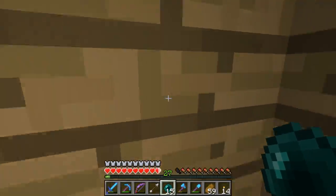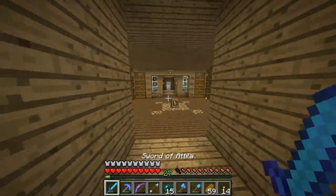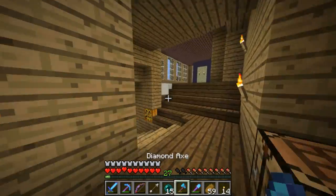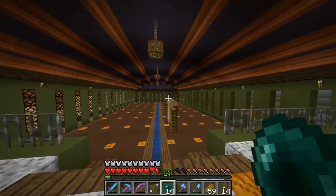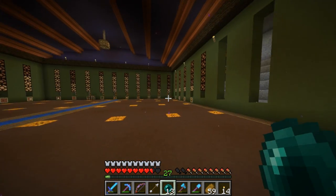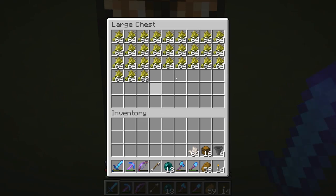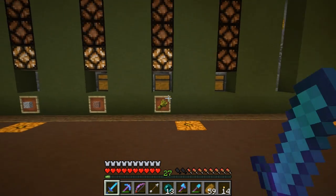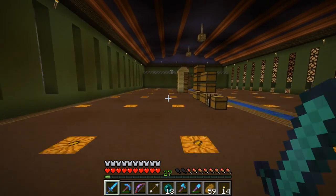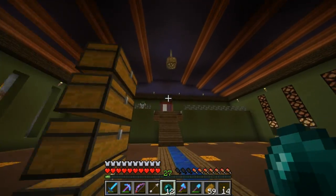Over here I went ahead and put in a wheat section to our auto sorter down here. Here's the wheat sorter — this sorts all the wheat out. This is all from our automated farm, but today we're going to make our wheat farm fully automatic.